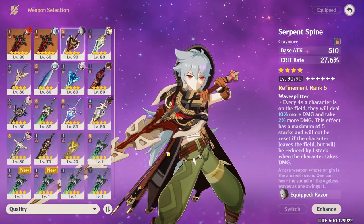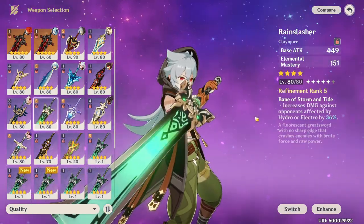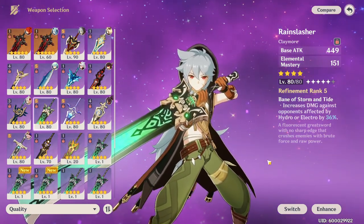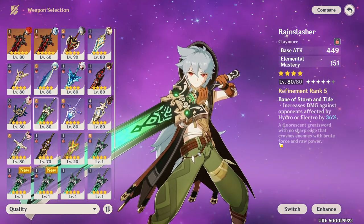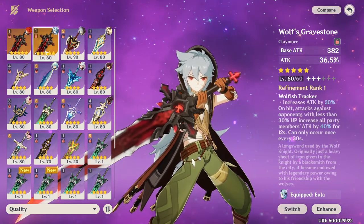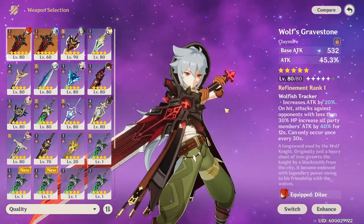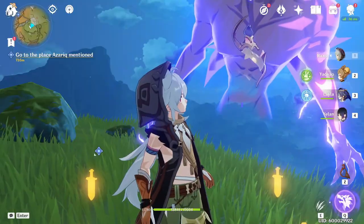Weapons are essentially unchanged — whatever your best Razor weapon was before is still your best option here. You can use Rain Slasher for tons of Elemental Mastery and it still interacts with Hydro or Electro. Personally, I still like Serpent Spine for big damage, or Wolf's Gravestone if you need more Attack. I'm using Serpent Spine myself since I need more Crit, but it depends on your stats.